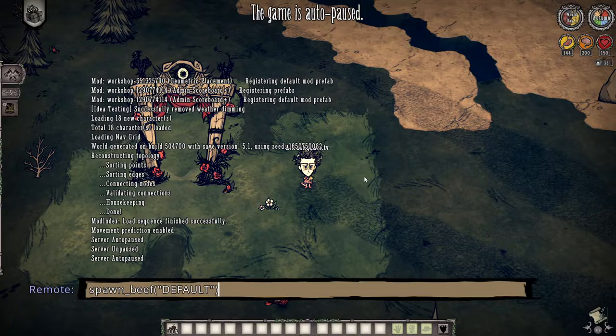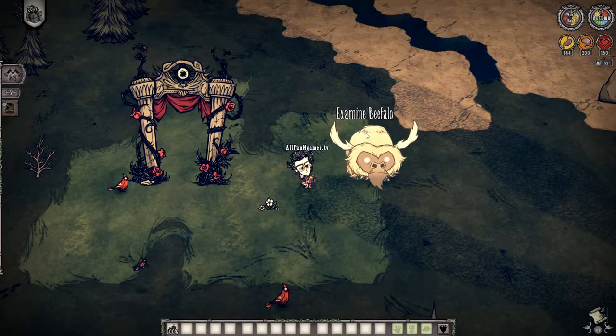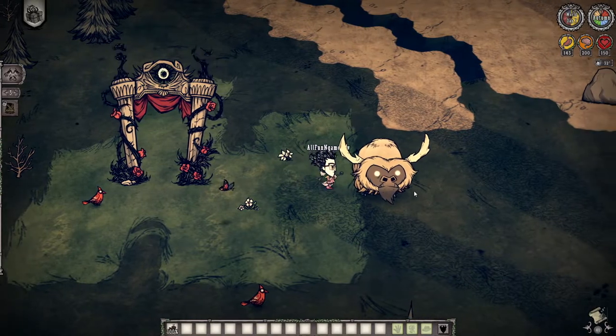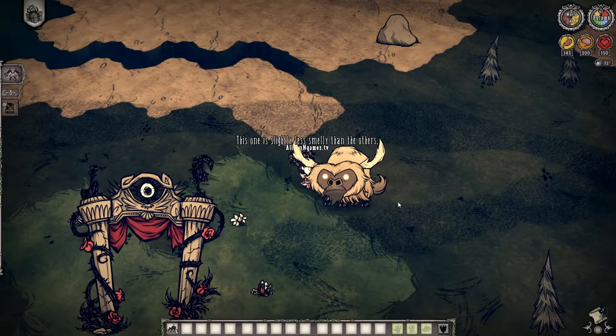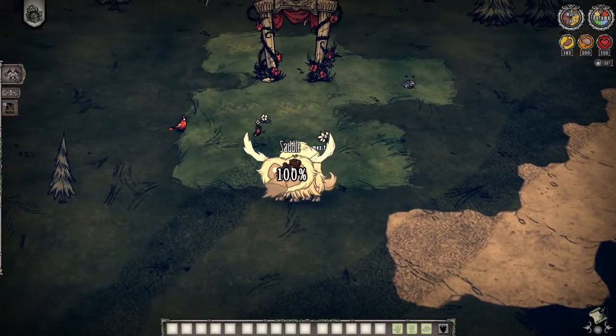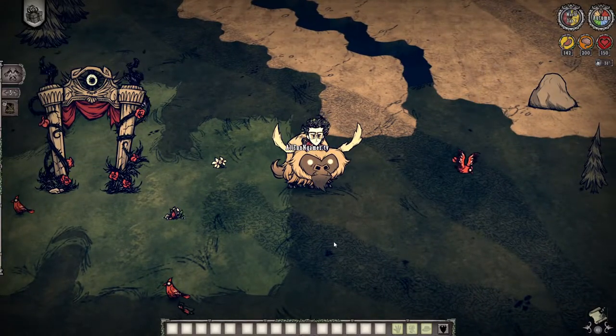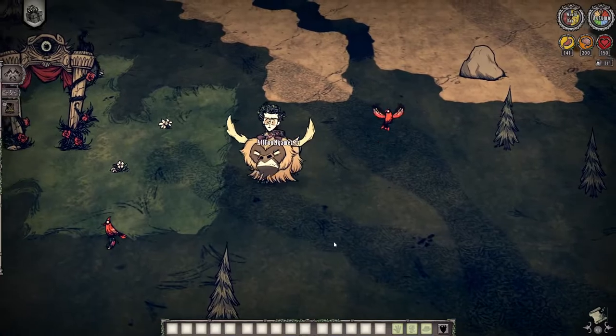As soon as you do that, you're going to see something happen. You've spawned the beefalo and you should see a little animation here — potentially if we click on it, there it is. The beefalo is boom, nice and ready to go and ready to ride. You can put the saddle on there and stay on the beefalo for as long as you want. It will not buck you off because it is now fully domesticated.